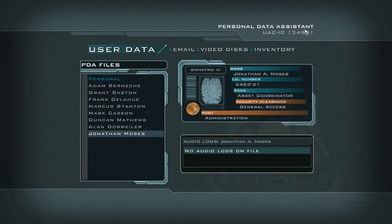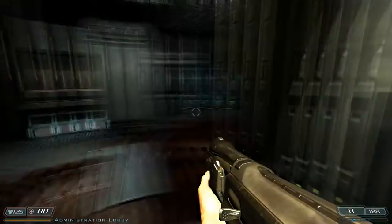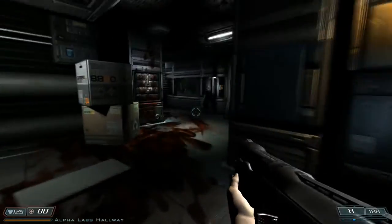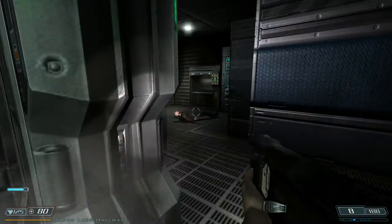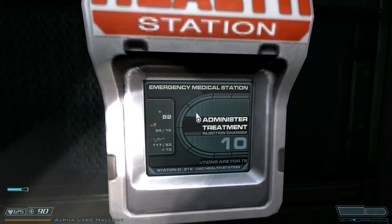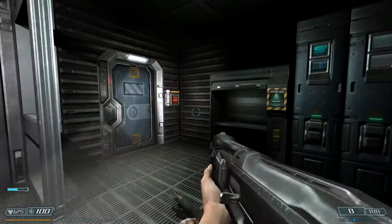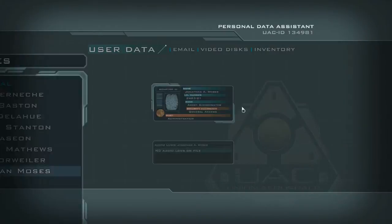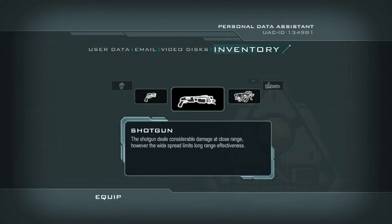Alright, I have an inventory, user data, email. The helpfulness level of that was less than one but greater than negative one. Treatment center! That's right, there's one in here. Does it have quest inventory? Fists. Pistol — all UAC security and military personnel are supplied with this basic projectile sidearm. The shotgun deals considerable damage at close range; however, the widespread limits long-range effectiveness. No shit.